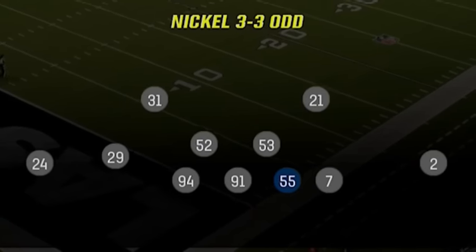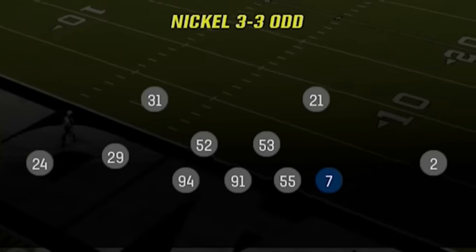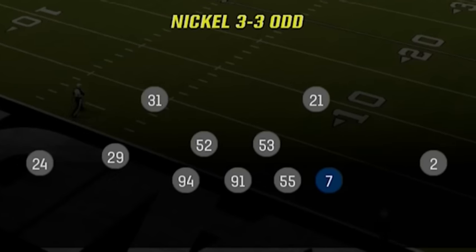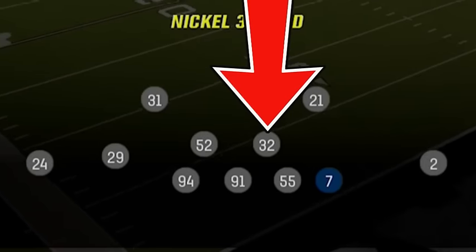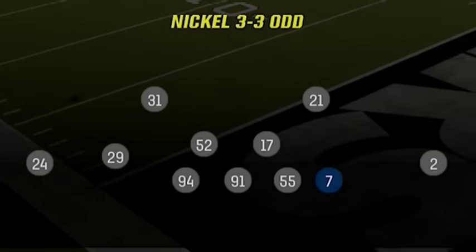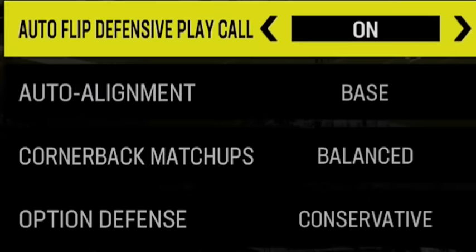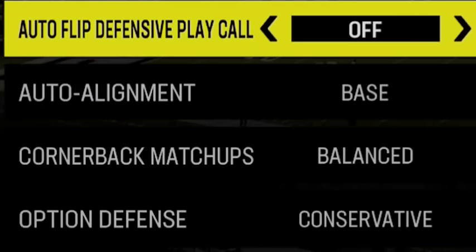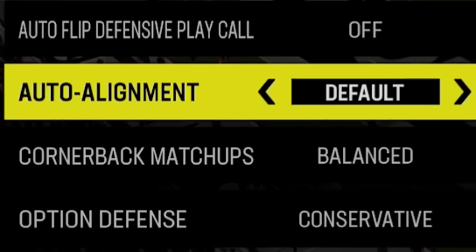For my substitutions, I will want to put my best coverage linebacker at the defensive end spot. Think fast with high coverage stats — for the Eagles I just used Nolan Smith who is just fast. I want speed everywhere, so I put Van Sumeren at my starting linebacker spot since he's over 90 speed, and I put my best backup safety at the other linebacker spot for better coverage. I can rotate him with another backup safety throughout the game. For my coaching adjustments, the most important change is to take auto-flip off so I can flip my play before I select it, and I leave auto alignment to default so they align properly pre-snap.